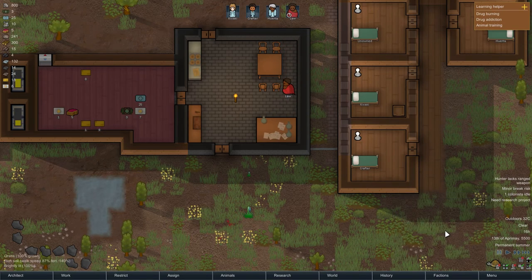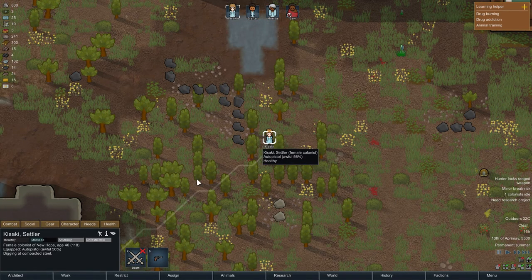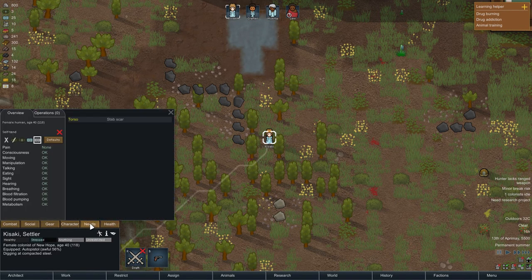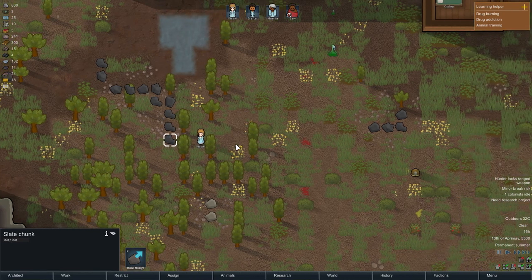Minor break risk — these colonists are in poor mood and may have a minor mental break at any time. Kisaki — she slept on the ground, slept outside, ugly environment, disturbed sleep. Those will disappear over time. I think we're okay, it's not too bad.